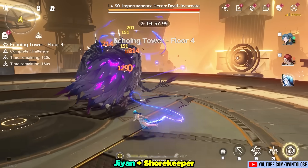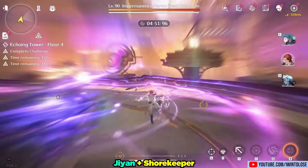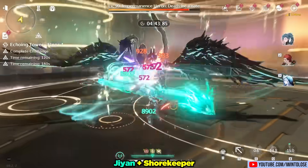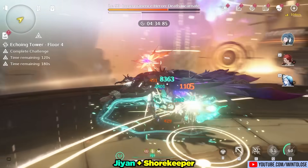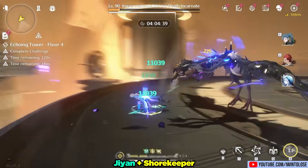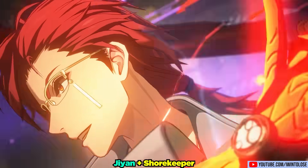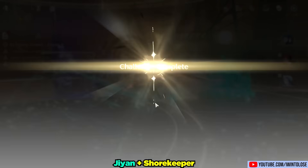Next up, we have a Ji Yan team. Because of the longer rotations, you'll see me stay on field a bit longer than usual at the end of Ji Yan's portion to squeeze out that extra B5 after his liberation. The additional crit rate and crit damage from Shorekeeper help Ji Yan's damage quite a bit. By the third rotation, we super intro with Shorekeeper, do a quick rotation through Mortefi and Ji Yan, and easily finish off the Impermanence Heron in three rotations — pretty standard for all these teams, except Xiangli Yao who took it out in about 2.1 to 2.2 rotations.